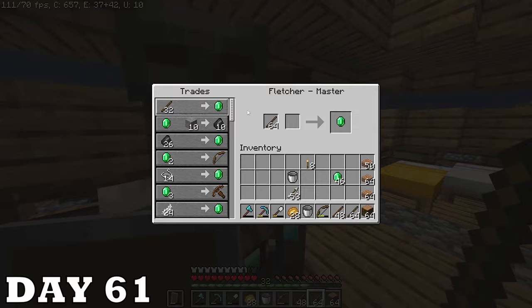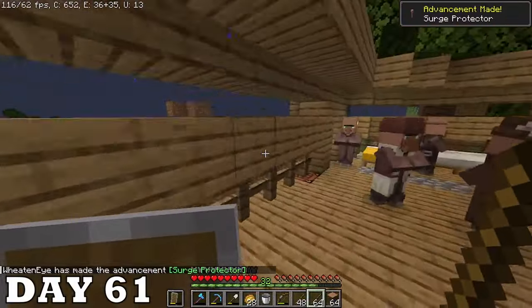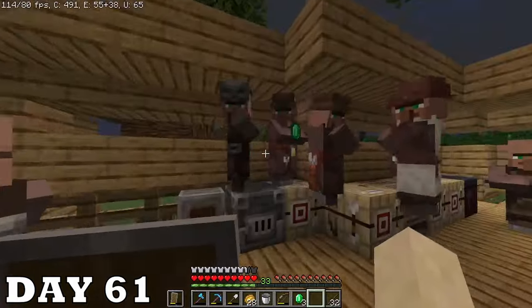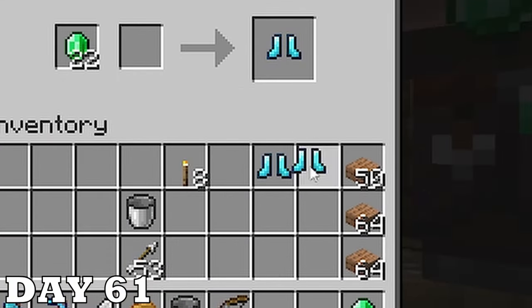Day sixty-one was an insane amount of profits and I also got Surge Protector on accident — I knew that lightning rod would come in handy. I made over a stack of emeralds today — that is ridiculous. And then I spent my entire paycheck on the funny sneakers.